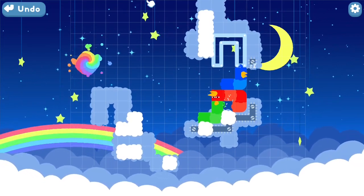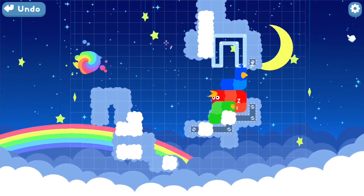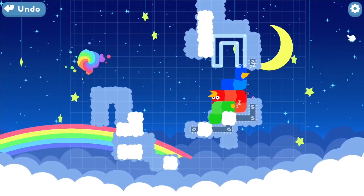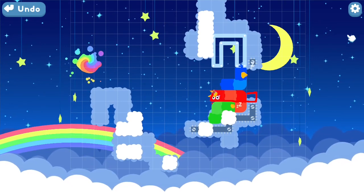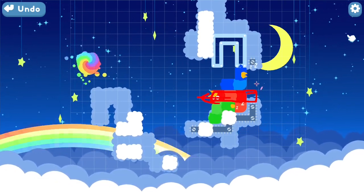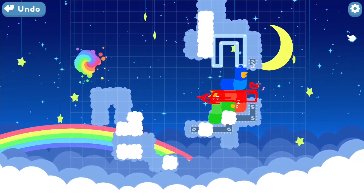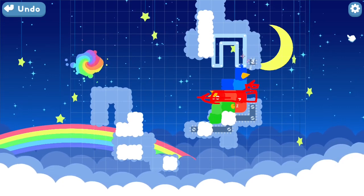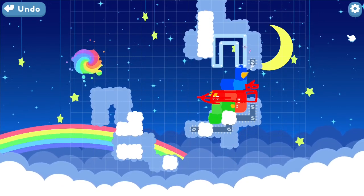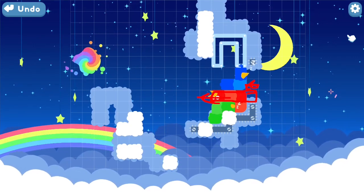I'll move the green snake over. We want the red snake's last tail to be here, facing to the left. And then the blue snake will be here — the head of the blue snake facing to the left — so we can push the block across. And then the green snake we just have to turn it around, which is easy.